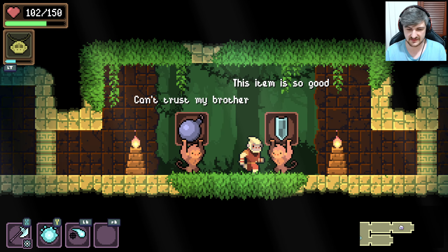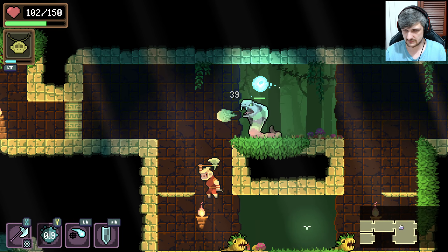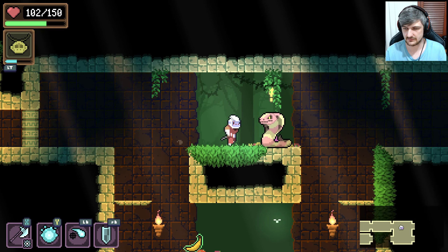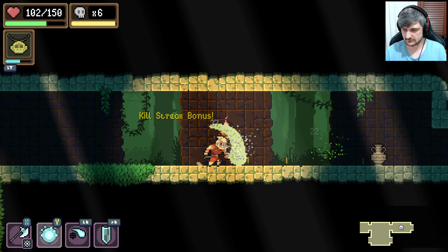Choose one. This item is so good — I will absolutely choose the shield. A banana! My favourite thing. That should be 100% health because I'm a monkey.